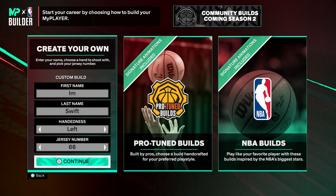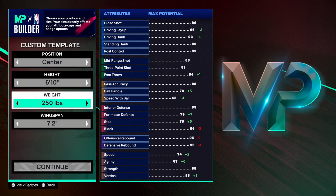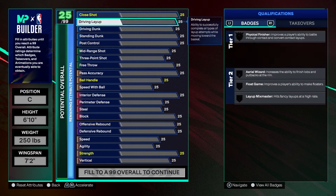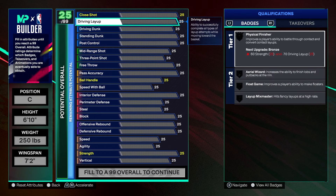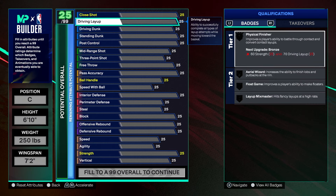With that being said, let's jump straight into the build. I obviously had to make this build at the center position, otherwise you won't get the name point center. Height I went 6'10", 250 on the weight, and 72 on the wingspan. You could tweak these things to your liking — go with 6'11", 6'9", 6'8", just do whatever feels right to you.